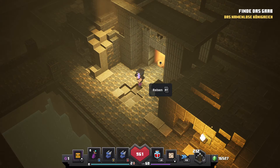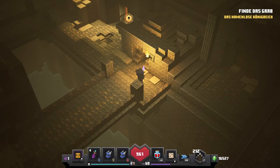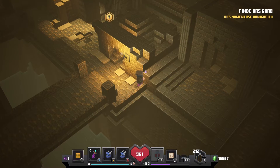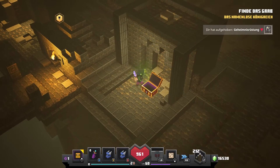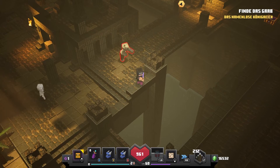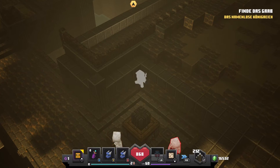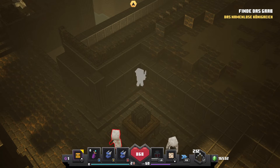Then you must go through the dungeon and here you can roll to the other side. I didn't get the roll, but you can roll to the other side. And then here's a chest. When you have luck, if you roll here, then the door opens and you can go through the door to a dungeon, to a port, and on the other side there is an obsidian chest. But I didn't have that luck, so there isn't an obsidian chest.